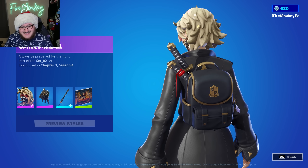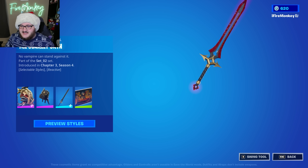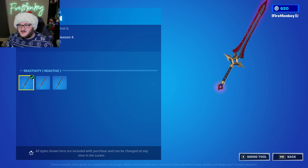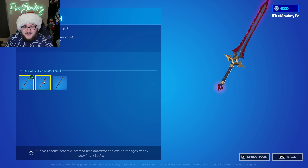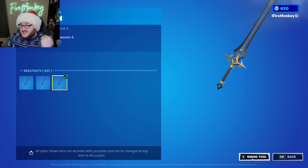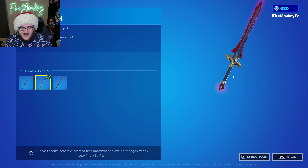What is important is this pickaxe - something interesting about the Scarlet Oath pickaxe is that it is reactive. Whenever you swing it, it's actually going to get more and more red over time until it gets to this fully glowing red system. If we preview styles, you can see it a bit better. You have the option to be fully reactive no matter what, even if you've never hit anything, or you have the option to completely disable the reactivity and use the default sword.